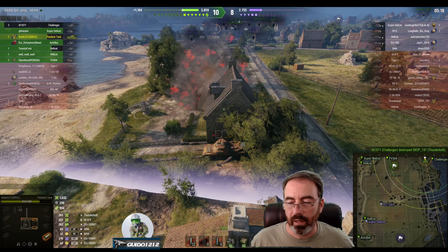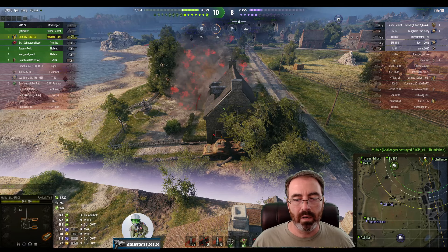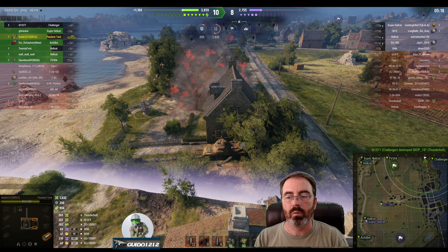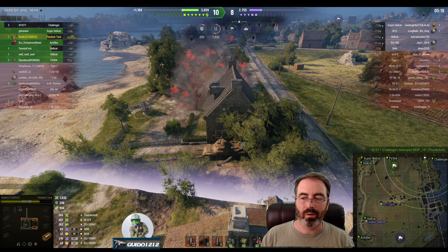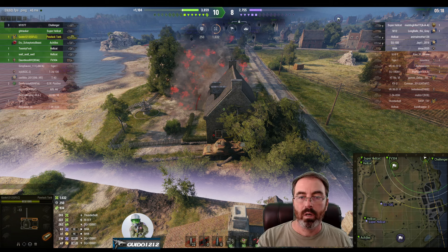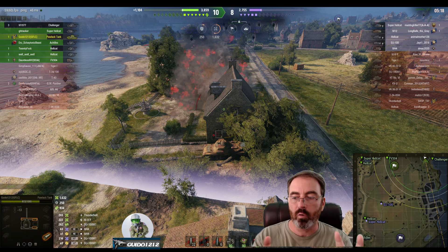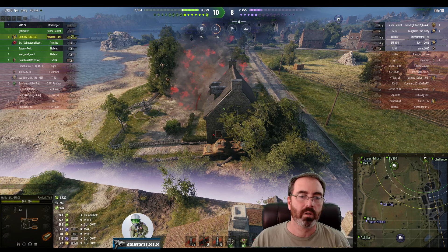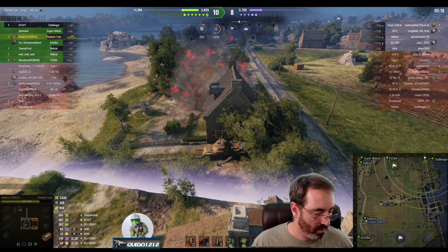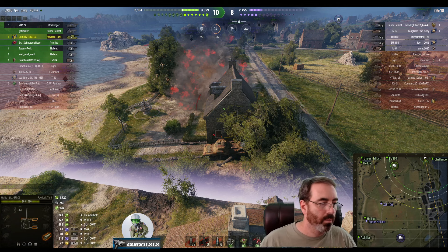We win that flank and end up winning the game by falling back and allowing them to come into the trap. You do have to be careful about not waiting too long, because you can sit back while the game goes on without you and those guys reposition. Watch the mini-map — if the lights on the M2Y or Thunderbolt show up somewhere else, that may indicate they've gone elsewhere, and then you can repush in, grab that territory, and start getting crossfires. As it turned out here, we were able to fall back and take those guys out as they pushed in. Hope it helps.